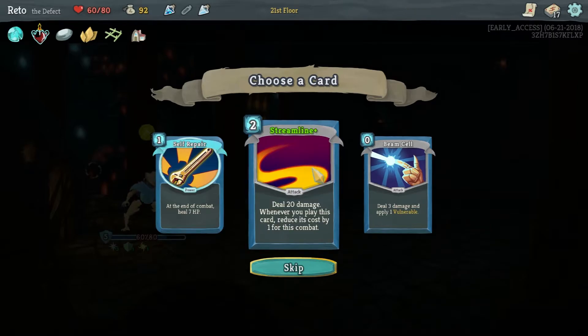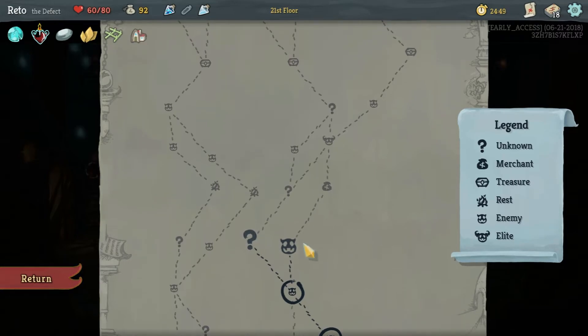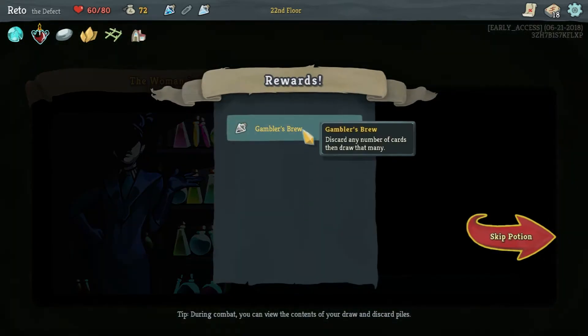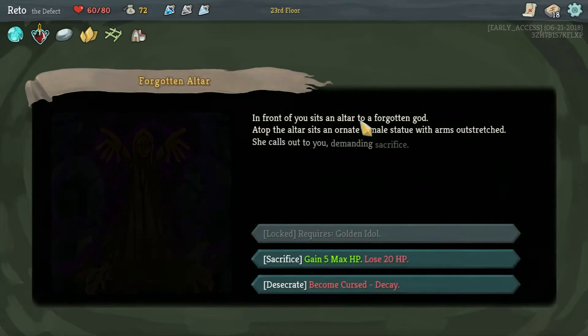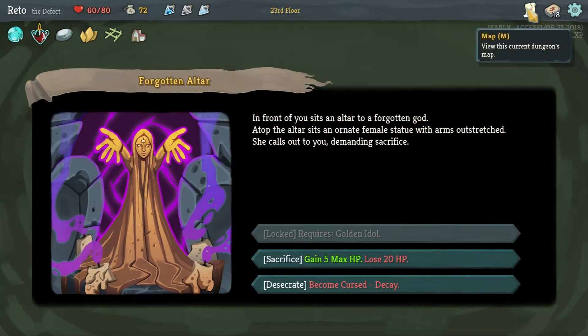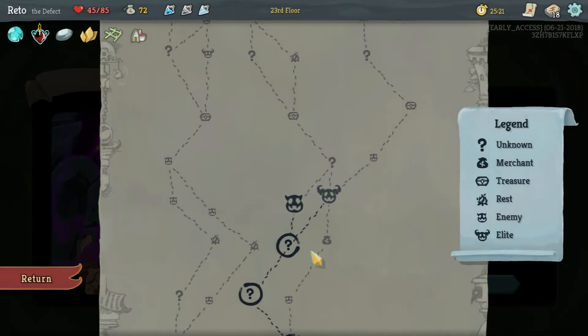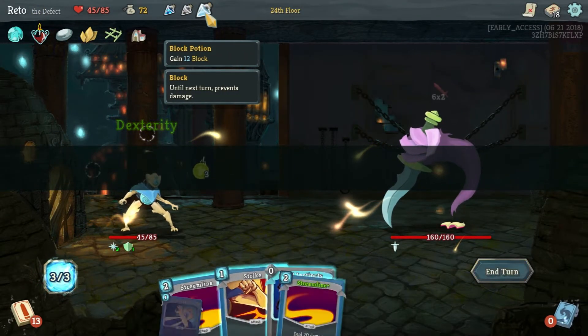Beam Cell - upgraded Streamline already though. This is getting silly because we have to... I'm gonna go with the question marks. Buy one potion - is that a good deal? Sure. Discard any number of cards and then draw that many - I'll take that for 20 gold, probably a good deal. Gain five max HP but lose 20, or we become cursed. Fine - we kind of only lost 15. Let's be a brave lad.